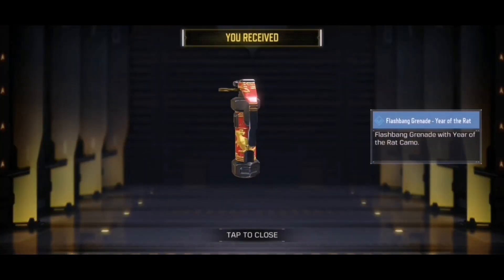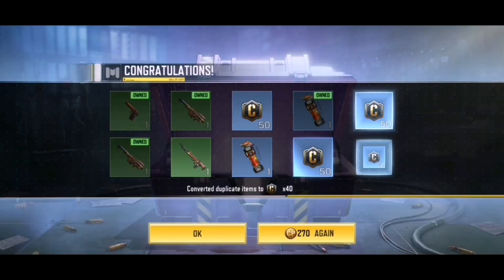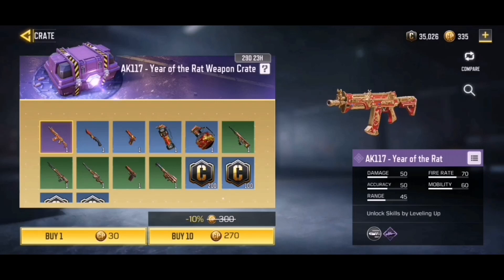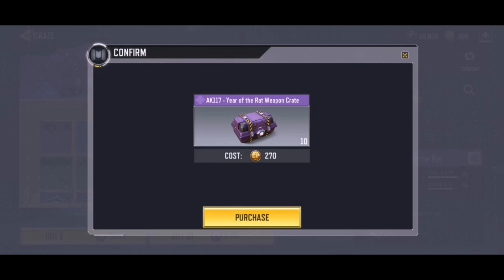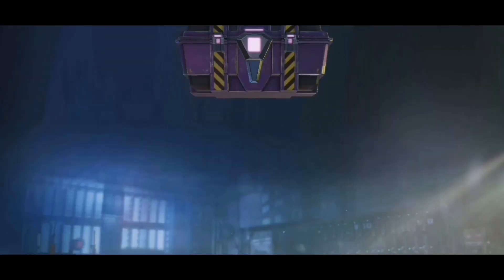Here we go for our second 10-crate pull. Can we get the AK117 Year of the Rat? Okay, no — it's just gonna be the flashbang, and we got another one. That's gonna be it. I believe we have one more crate opening and then we should maybe go ahead and get it.